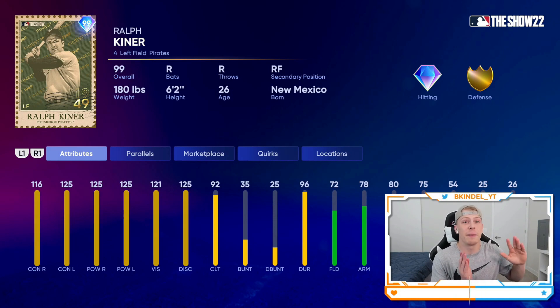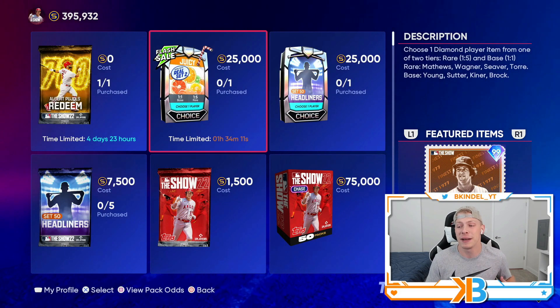We got two more cards that in previous years nobody would even consider for their lineups, but now they look up there with some of the best cards in the game. Ralph Kiner is probably my choice for the base round. Bruce Suter, in my opinion, is the worst — he only has a three-pitch mix, so even though he's got 119 hits per nine, he doesn't have outlier or anything like that. He's just not that good of an arm.